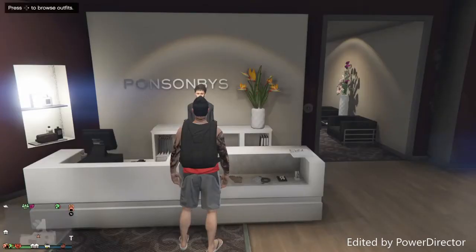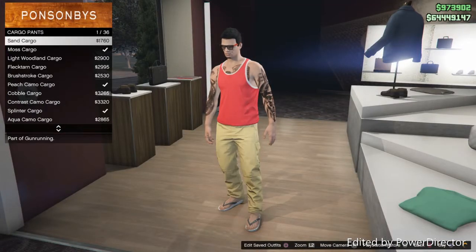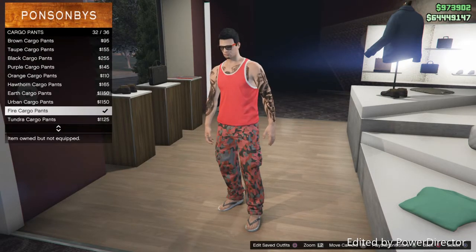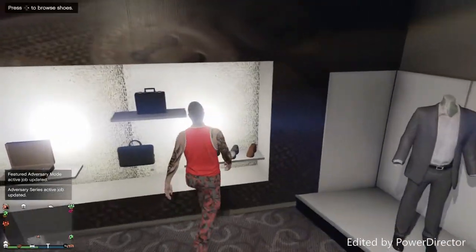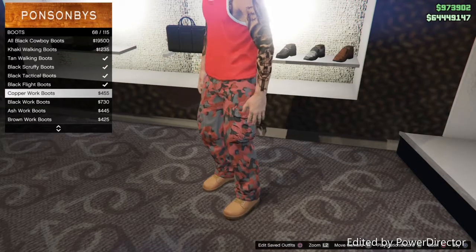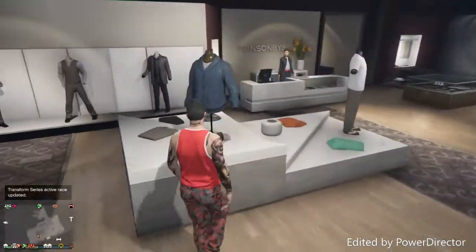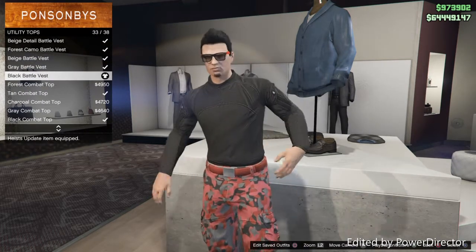I'm going to start this outfit from scratch, so I'm going to delete it and then go with a standard outfit. What you want to do is go over to cargo pants and go for the fire cargo pants — that's fire cargo pants number 32 on the list. Then go over to boots and go all the way down to 67 — the black flight boots. Equip that.